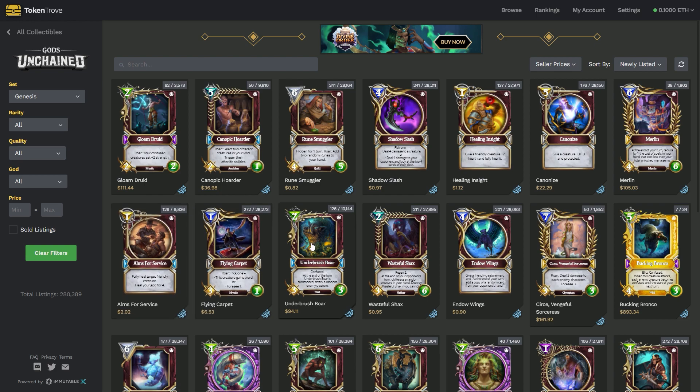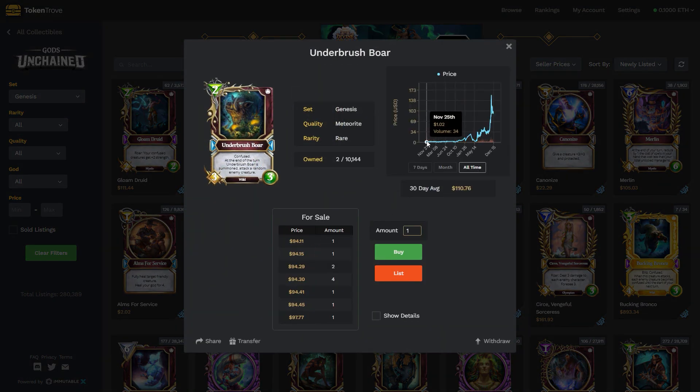If you look at Genesis, something like Underbrush Bore, which was pretty common and pretty cheap back in the day — this was buying and selling for around a dollar, maybe $3 for a long time. It even shot up to around $20. But now this card is selling for $90.